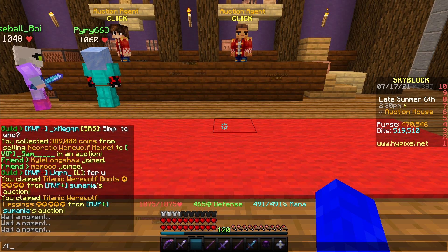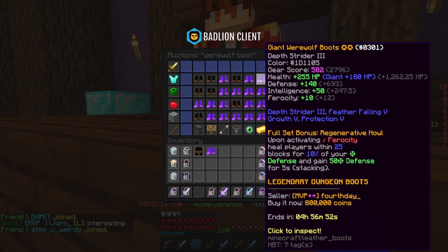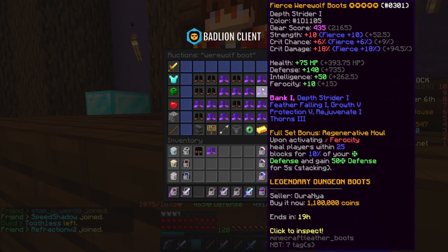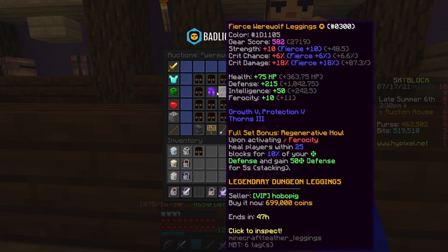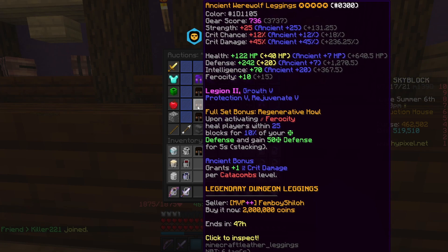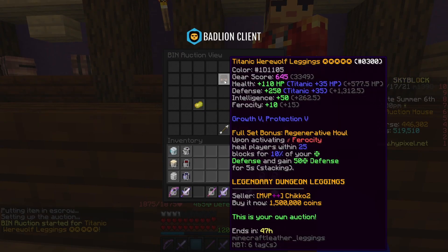The Werewolf helmet sold. I also won Werewolf boots for around 200-300k and leggings for around 700-900k — both are five-starred. Five-star pieces are significantly more expensive on auction than the lowest BIN, but I'm not sure if they'll sell. I'll put the boots up for 800k. The leggings — the lowest BIN for clean is 670k but five-star ones go for up to 2 mil. Since mine doesn't have hot potatoes I'll put it up for 1.5 mil.